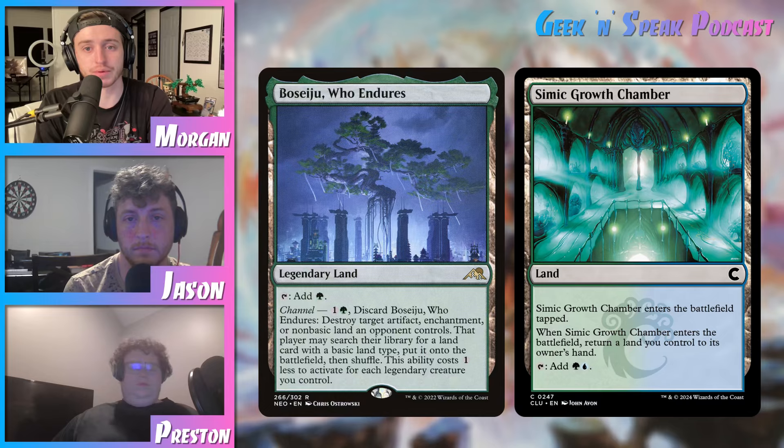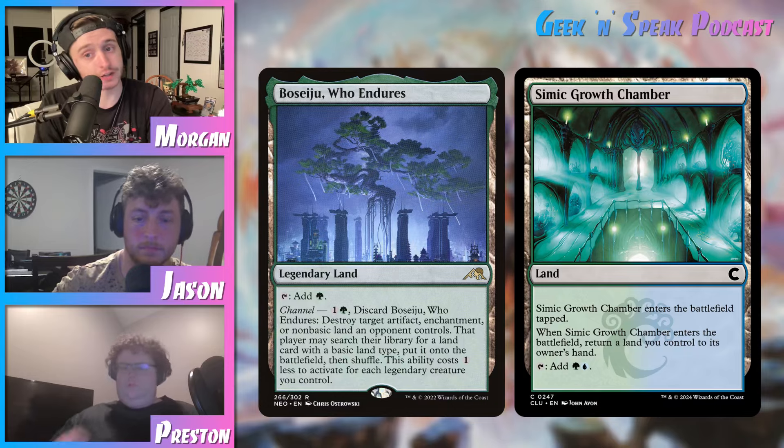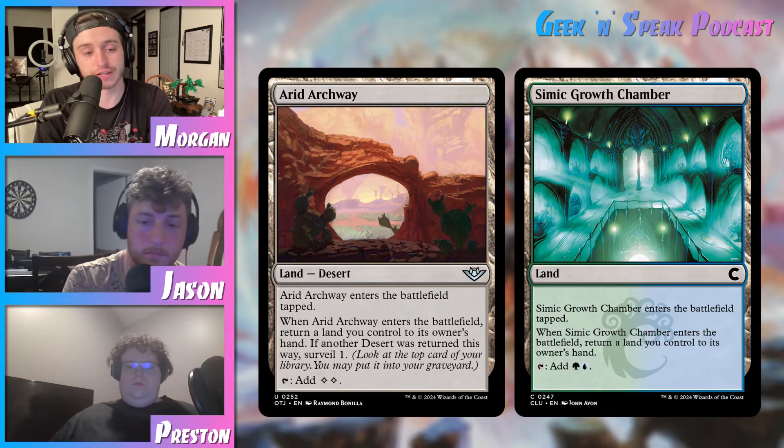Sometimes it's your land on turn two and you're going to have to discard down to hand size — that happens sometimes. But for the most part, I think these are auto-includes in two-colored decks. And they have added value in multicolor. I play all of the available ones in my Grixis reanimator deck because I don't mind discarding down to hand size in that deck — I want to put things in my graveyard. So I think these are sweet. Do you guys play them outside of two-colored decks? Because you do run into some of those awkward situations, but then there's also Guildless Commons and Arid Archway, which tap for two colorless so they can technically go in any deck. And Arid Archway specifically is pretty cool because it's a desert, so there's a lot of cards that can tutor it out for extra value. And if you bounce another desert to your hand, you get to surveil one — so those you could run in any deck.